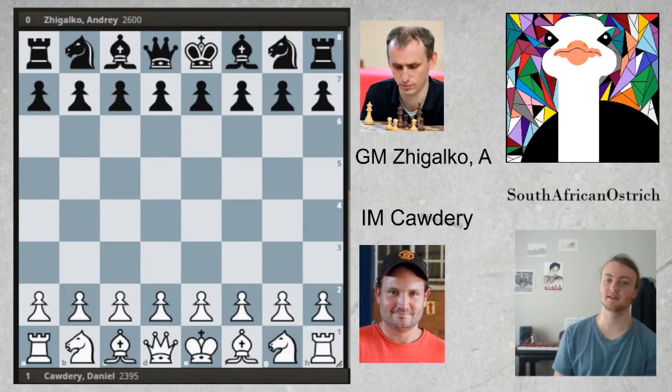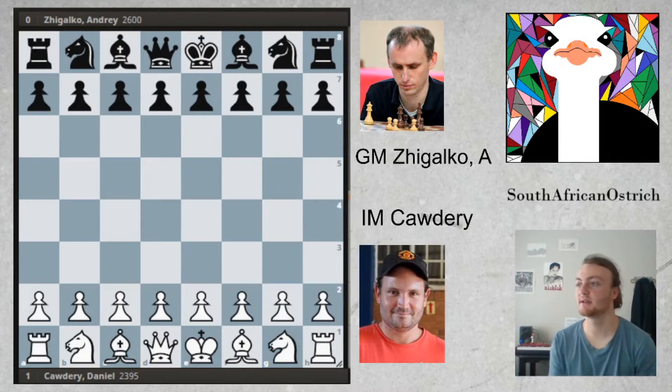Hello everyone, today we are looking at another one of Daniel Cordery's games and this time he luckily has the white pieces, as we've looked at two black games so far. In this game he's playing against Andre Sigalku - not the more famous Sigalku everyone's aware of that plays on the chess, but still an excellent player, rated 2600. This was played in 2014 in France, and at that time Daniel Cordery was just below 2400. This game is something special, so let's jump into it.